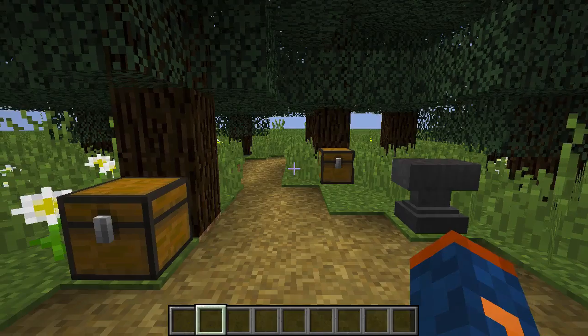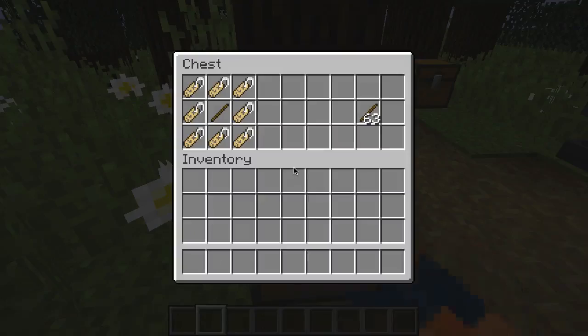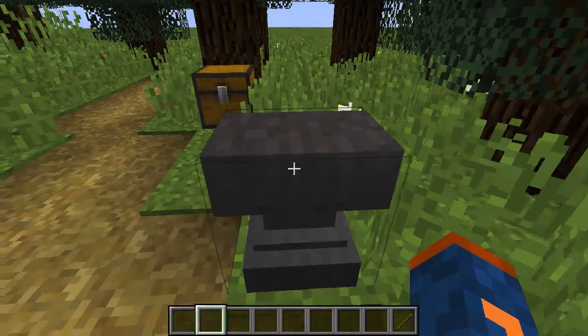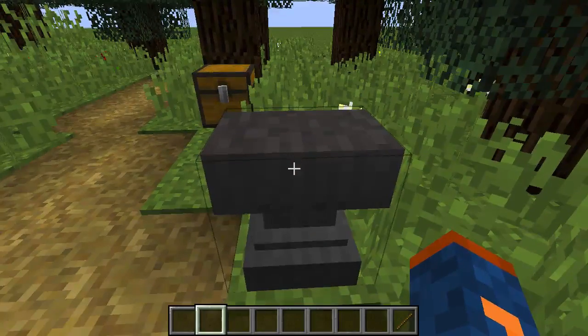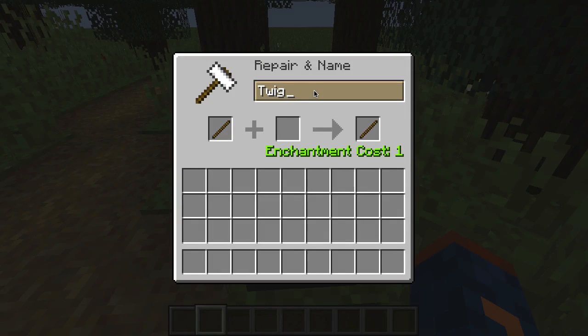Before we use the clear command we're going to need some items in our inventory. So let's get some items, and at the same time review the give command and learn how to put custom names on items using either the anvil — which we're going to do now — or the give command, which we'll do right after. I've placed a stick on the anvil and I'm typing out a new name for this item.